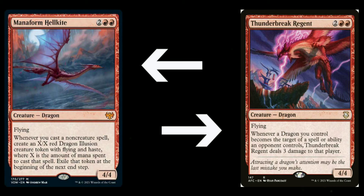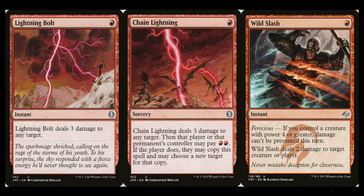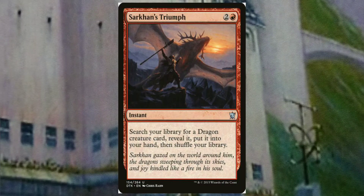For spells, red really shines here with cheap removal. Obviously you take out cards like Shock. Lightning Bolt is one mana, deals three damage to anything — it's a staple of all red. Chain Lightning is also one to cast but it's a sorcery, which is its only downfall, though it can do real damage. Wild Slash replaces Shock — one to cast, deals two damage, and also prevents damage-prevention effects for the turn. I'll also mention Sarkhan's Triumph — three to cast, it's a tutor for dragons — you search your library for a dragon and put it in your hand. In an all-dragon deck it's just great.